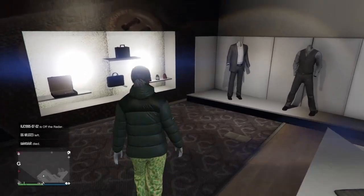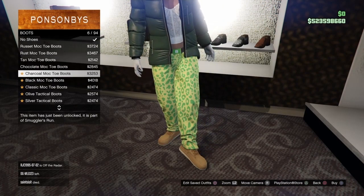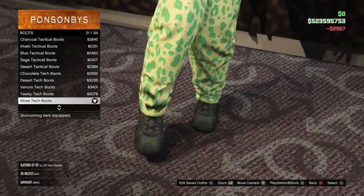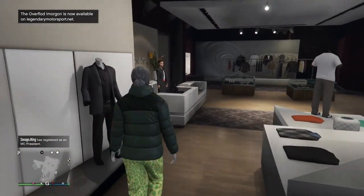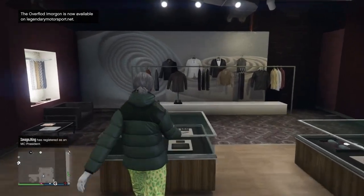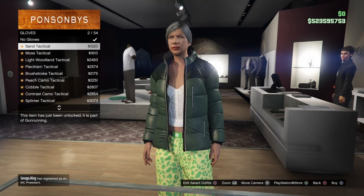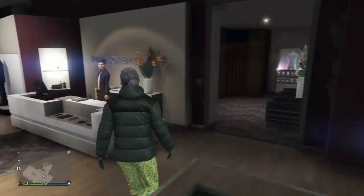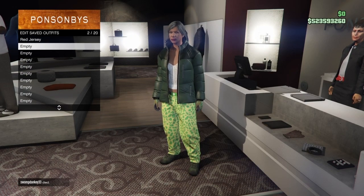Now go to the shoe section, go to Boots, and scroll down to number 21 — the Mosc tech boots — and purchase them. Back out of the shoe section, then go back to the accessory section and select it. Go to Gloves, scroll up to number 4 — the light wooden tactical gloves — and purchase them. Once you equip these, go ahead and save this outfit. This is the second component for the black joggers outfit done — save it underneath the red jersey outfit name.